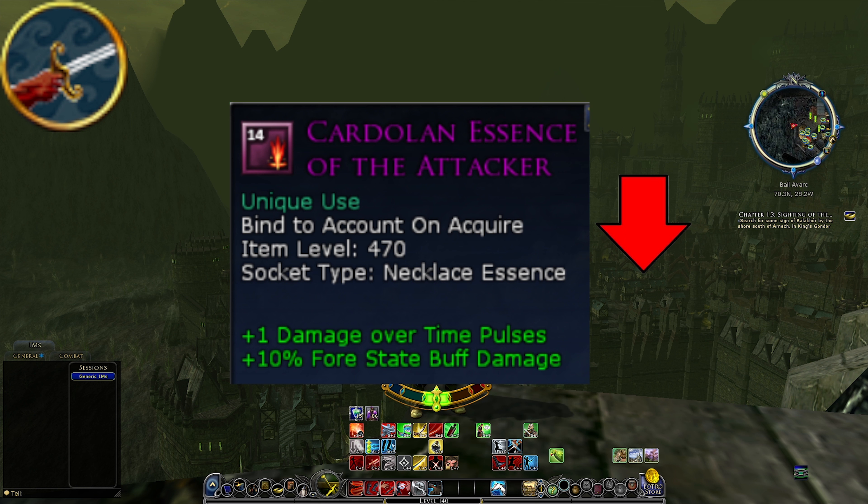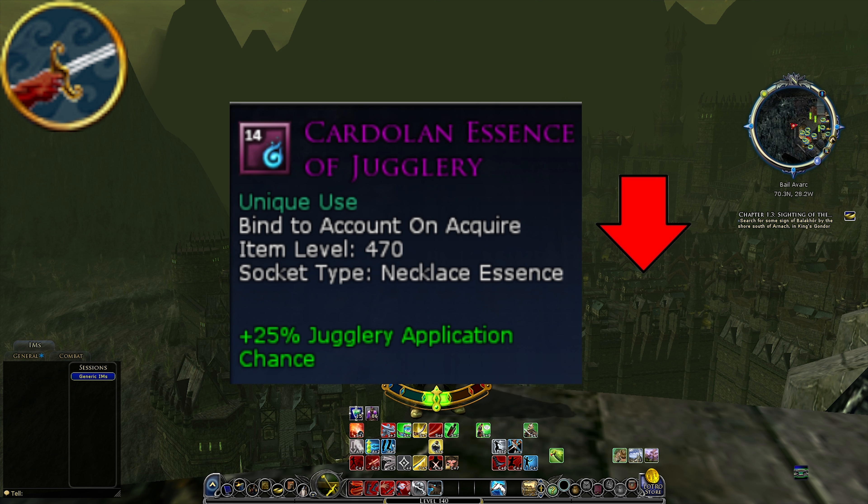Something that is absolutely a nerf for the Mariner is losing the Essence of the Attacker — losing the extra 10% to your 4-state buff damage and also losing extra damage-over-time procs will definitely hurt your DPS. The Essence of Jugglery is really, really close. I ended up leaning towards this being a nerf, because having this essence makes your jugglery application chance almost 100%, giving you much more control over the fight and much more success in applying your jugglery debuffs.